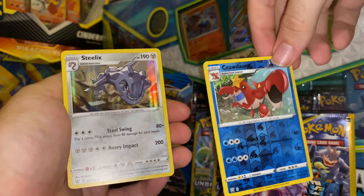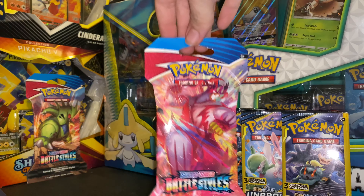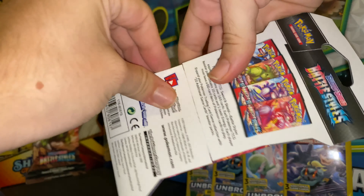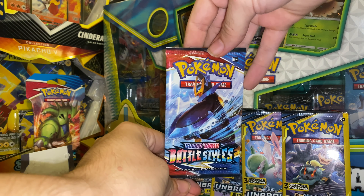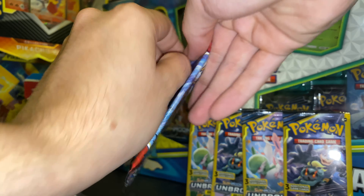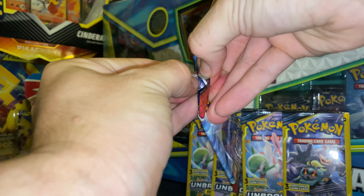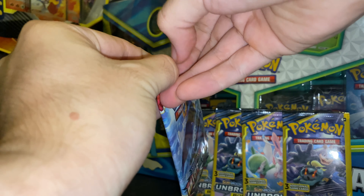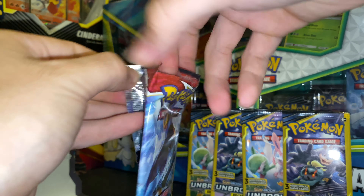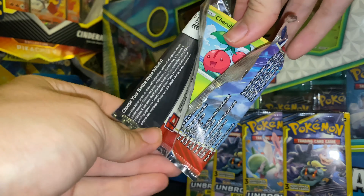All right guys, we got two more packs of Battle Styles to go. We have our Single Strike Urshifu right here. What packs have you been getting the best luck from? I feel like Tyranitar has been treating me the best — when I get these Tyranitar packs, it has those hits, you've seen that Bruno. Anyways, getting this pack straight open — tell me we can get another white code card, what do y'all think?